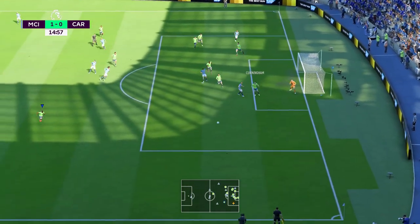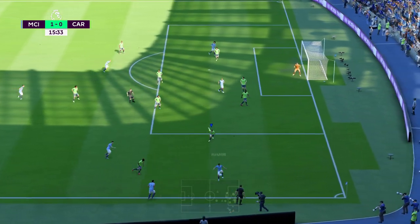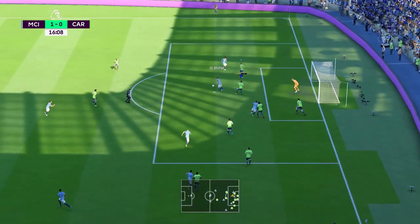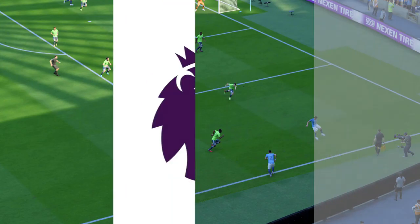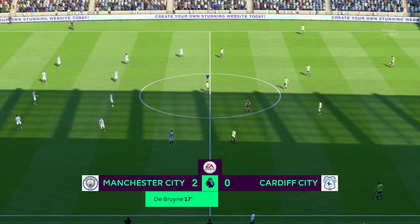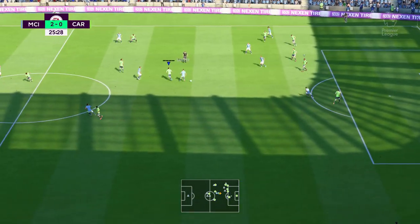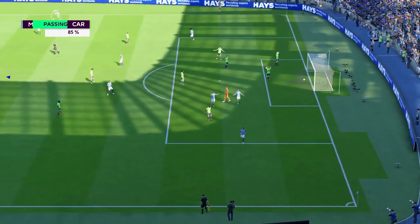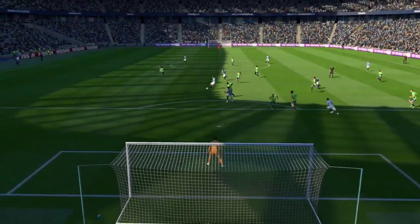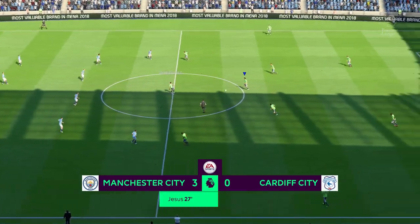A good ball down to Jesus whipping it back post - Cunningham with a good clearance. Walker throws to Silva, back to Walker, whips it in - Morrison, get it out! He doesn't - straight to De Bruyne. What is that clearance from Morrison? He's giving the ball away straight to De Bruyne at his feet. Sarnay on the ball - Kamarasa with a good tackle. Morrison giving the ball away again, playing it through to Jesus - and what's the keeper doing, just standing there? Shocking play. We're three nil down, Jesus has got a second goal.